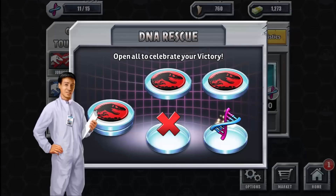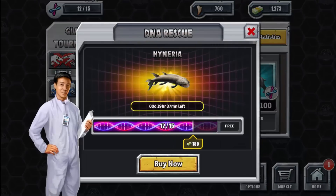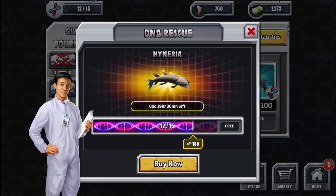Hello everyone, welcome! My name is Bogdan, welcome back to Jurassic Park Builder. We are in this game again because it seems that Ludia just released another new creature, which is Hyneria. It's one of the dinosaurs that costs money — you can only get these dinosaurs in packs if you buy packs from their shop, which people don't really do.